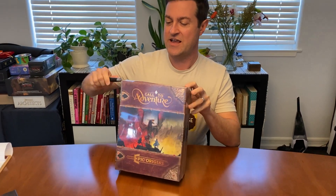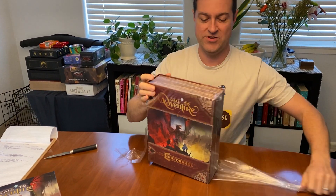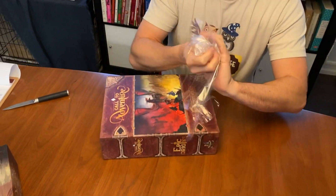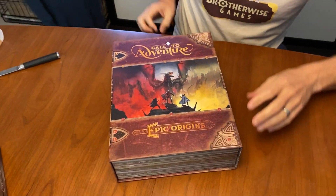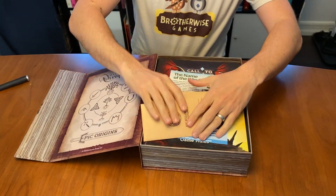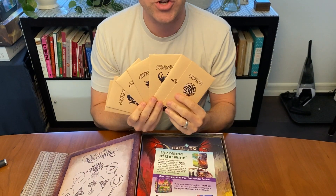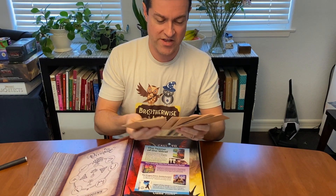So I'm going to carefully slice this open, and let's see what you'll see inside. Spoiler alert for your first opening of Call of Adventure Epic Origins. We've got that great magnetic clasp opening, and right away you see the different campaign envelopes, which is something totally unique for this version of Call of Adventure. The first one here being chapter one.